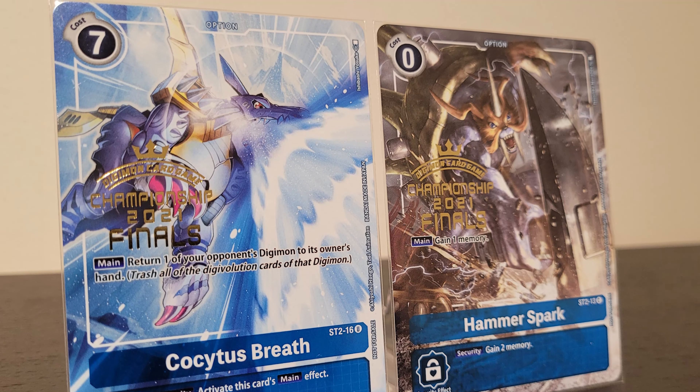Last but not least, we have Kokaita's Breath — the generic go-to removal card for most blue decks, first printed in the Kokaita's blue starter deck just like Hammer Spark. For a cost of 7 memory, you get to return one of your opponent's Digimon back to their hand with no other restrictions. It's especially powerful when it comes out from security for free. Most blue decks run 1 or 2 copies as tech removal, unless you're playing Beal Starmon or a blue security control deck — in which case, I'd recommend a full playset.